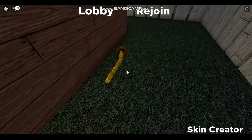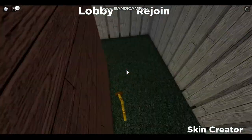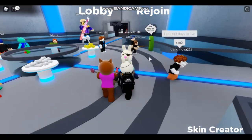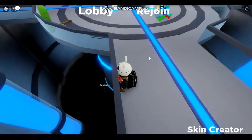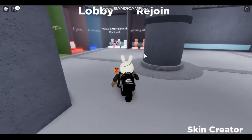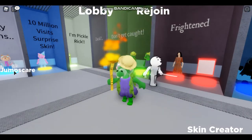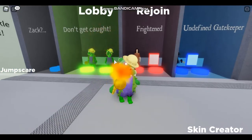Now we're going to get the Frightened one — this is probably the easiest skin. CreeKCraft also did a video on how to get the Lisa skin, but this one is just easy. All you gotta do is just type 'chop' in the chat and then that's it. You should get the badge for Lisa — that was probably the simplest one.